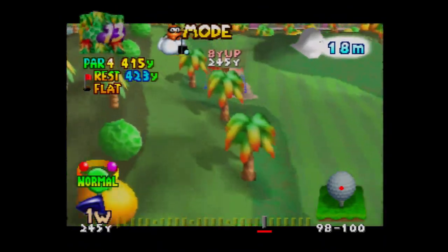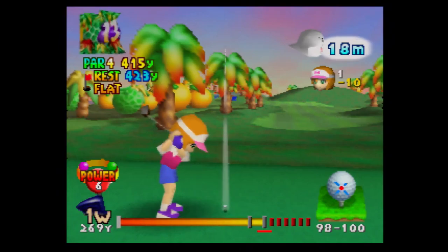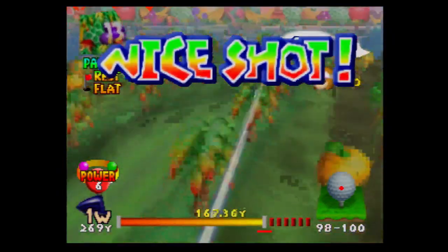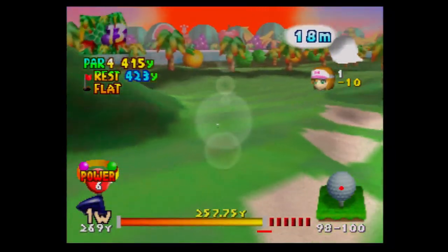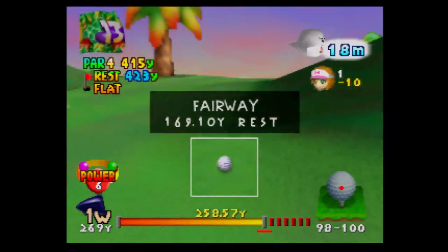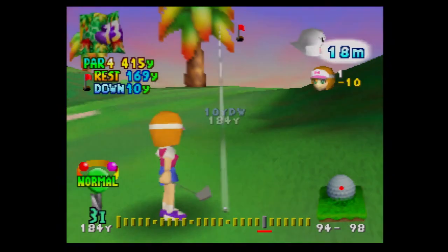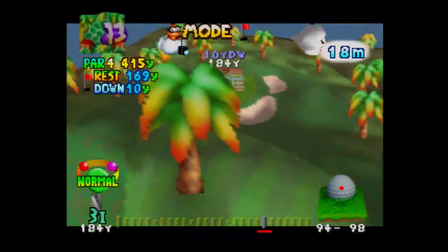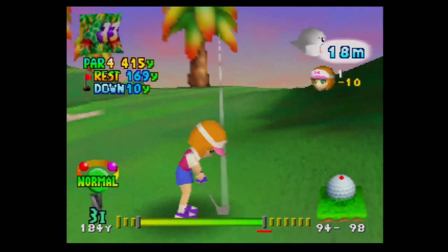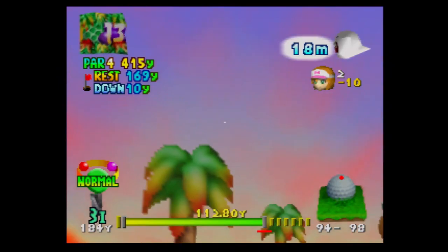Let's try a different approach — a high risk, high reward shot, let's try a power shot. I'm going to try a three iron, maybe put topspin on it so it doesn't hit the tree. It was going to hit the tree anyway.